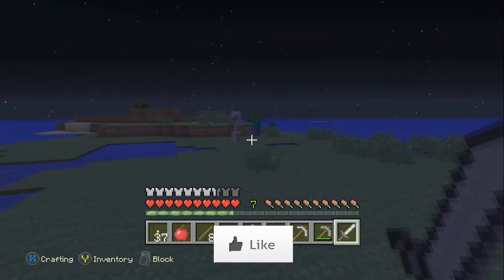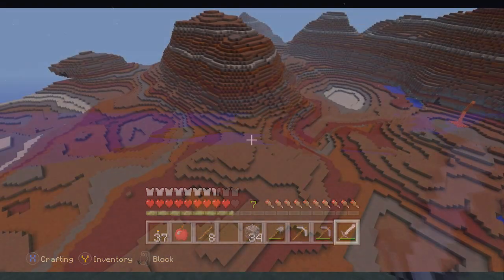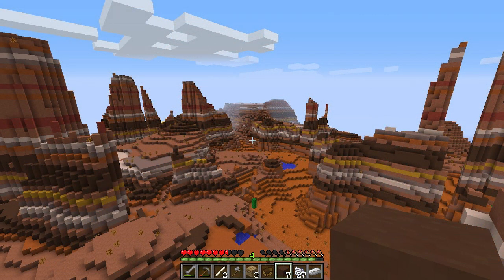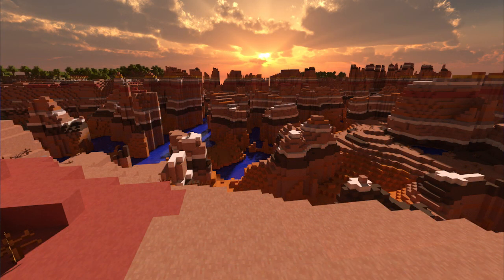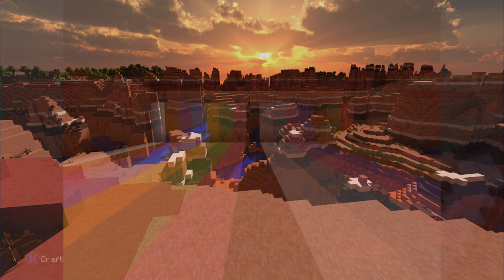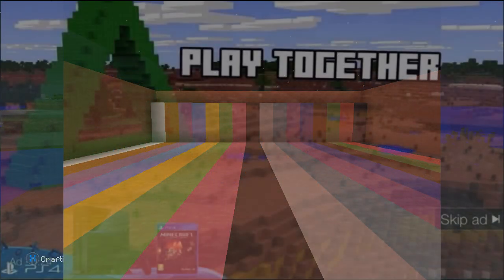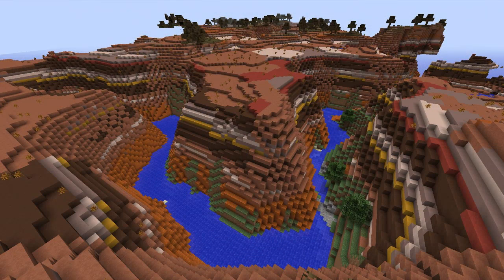Just a bit of background information on the biomes. The Mesa biome looks like a canyon — first thing everyone thinks of is the Grand Canyon. It's made up of hardened clay but also stained clay as well. Hardened clay is the kind of brownish-reddish clay you can see everywhere. There's also stained clay, and you can see the brown stained clay, the yellow stained clay, and some orange stained clay. That's what the Mesa biome is made up of — very much like a canyon.